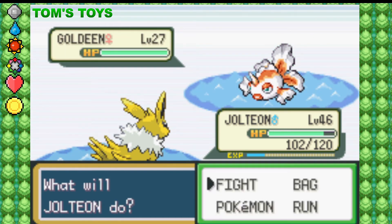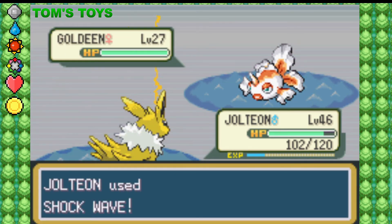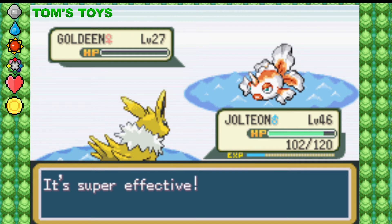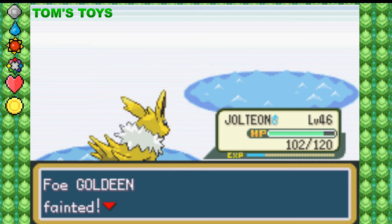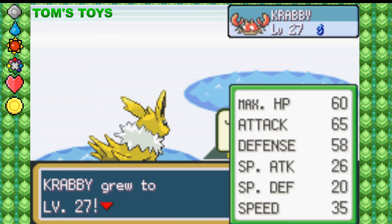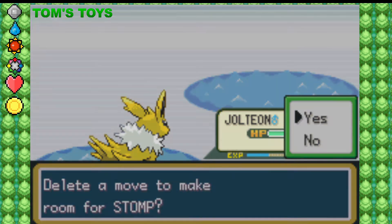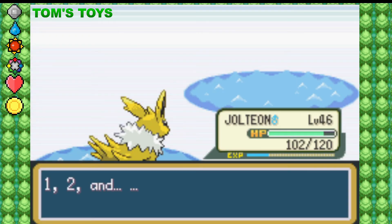Even though I watched the trailer for the new games, I did see the three starters. I have already chosen which starter I'm going to start with — I'm going to go for the grass cat, because the grass cat was super cute. I usually pick the starter I think is the cutest or have the closest affinity to. Generally I pick either the grass or the water starter.